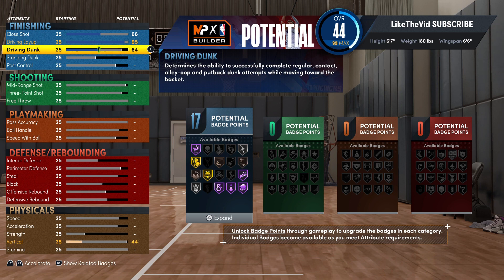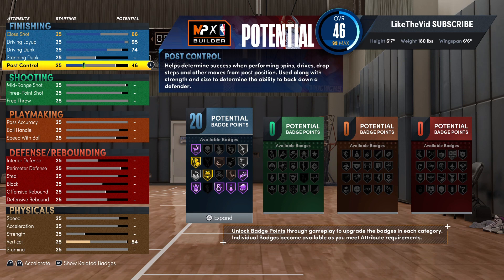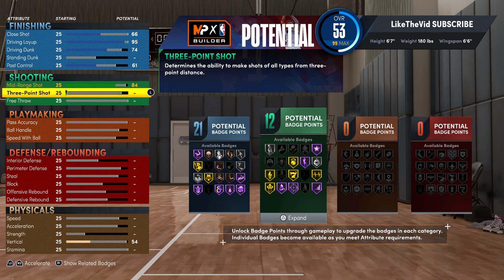Now for the driving dunk, I do have to take that up even though you really don't dunk like that, but I at least need to get Luka's dunk package. So take that driving dunk up to a 74 — you also get some real nice animations — but the cutoff for his dunk package is a 70 with a 40 vert. Put a little bit of post control on it; even though this is a point guard build, you'll definitely be able to take those small point guards into the post and punish them. With the mid-range shot, take that up to an 84.